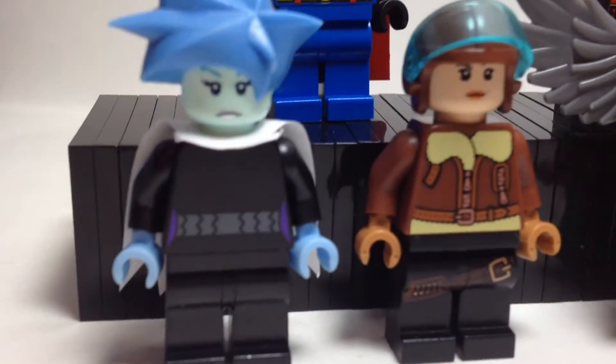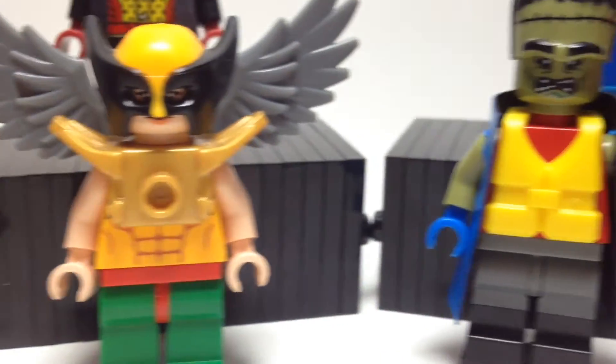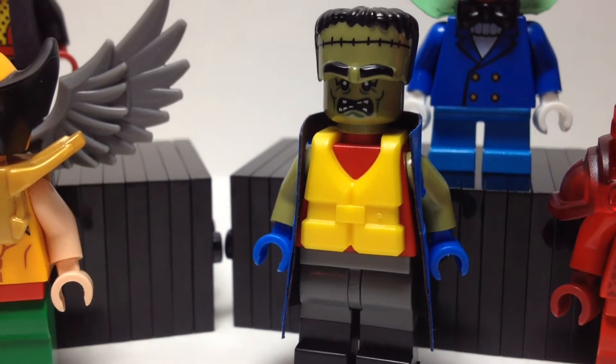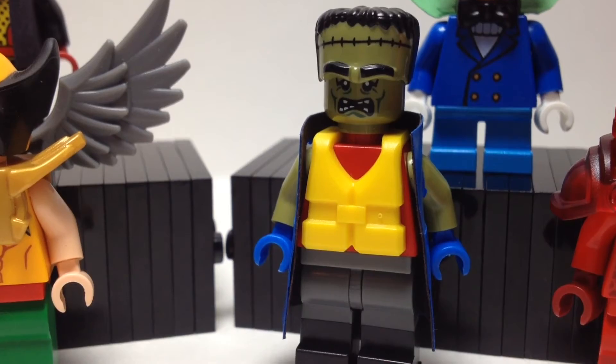First of all, we have Killer Frost, Roxy Rocket, Hot Girl, Frankenstein Agent of Shade — and I will be getting him a new torso, that's all they have for now, but I will be getting him a new one soon.